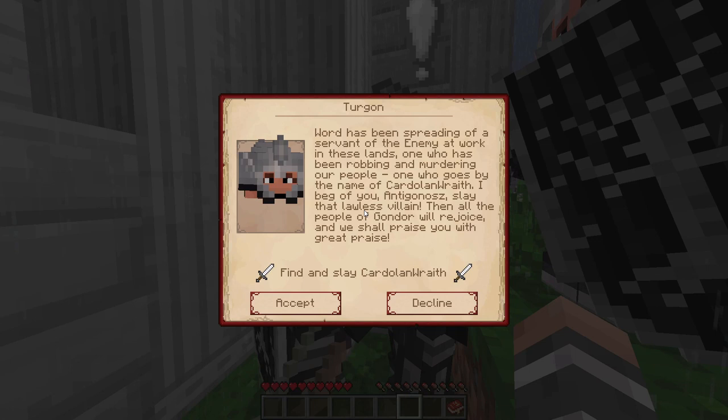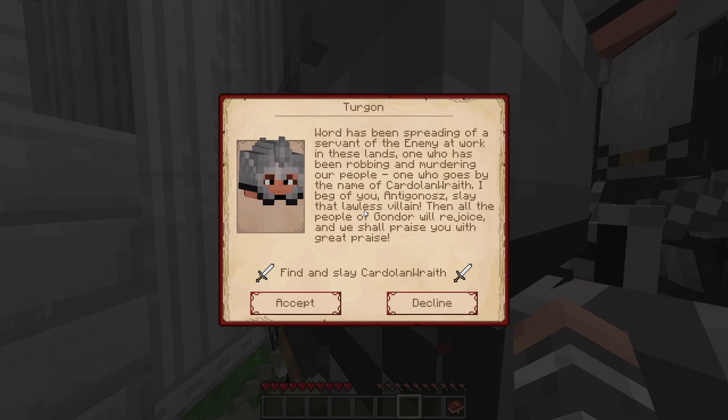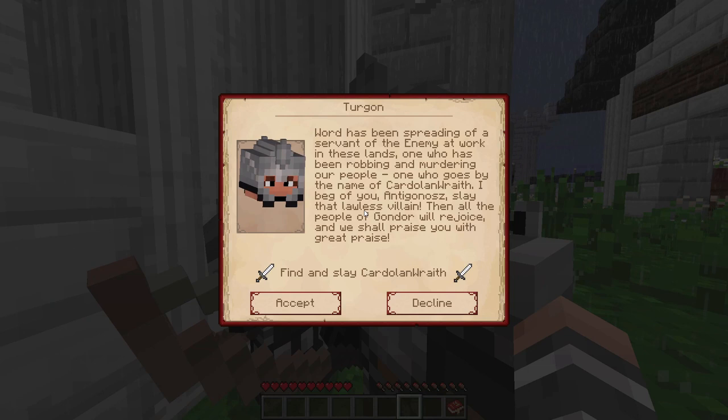You can also fail a bounty quest if the wanted player kills you. If that happens, you will lose a considerable amount of Alignment with the faction you have the highest amount of Alignment with. And the wanted player will gain Alignment with their highest faction.